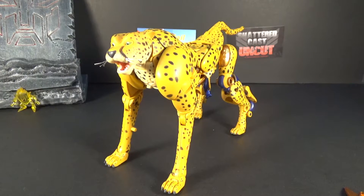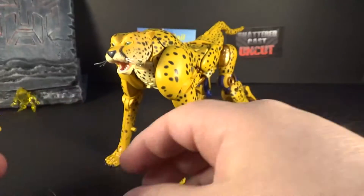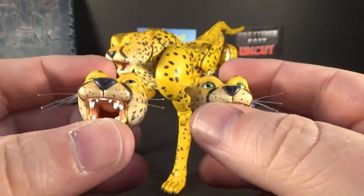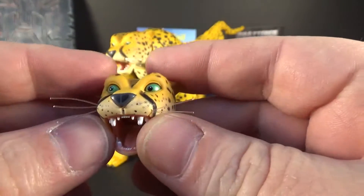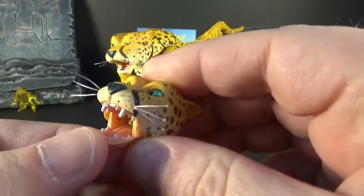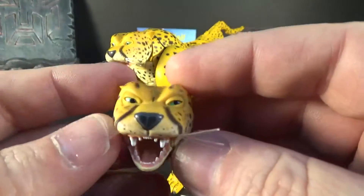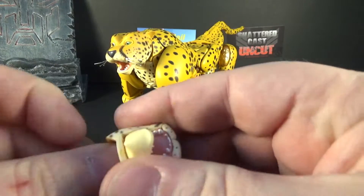He comes with two cat faces — accessories I'll show when I transform into robot mode. One is looking off to the side, a little sly. This one is looking straight up, like a surprised 'gotcha' expression. The eyes are green, whiskers are made out of fishing wire or something, and the teeth are good. The paint is spectacular on this.